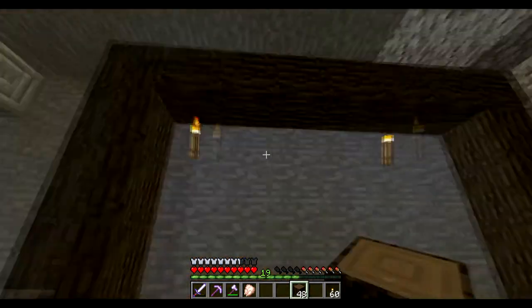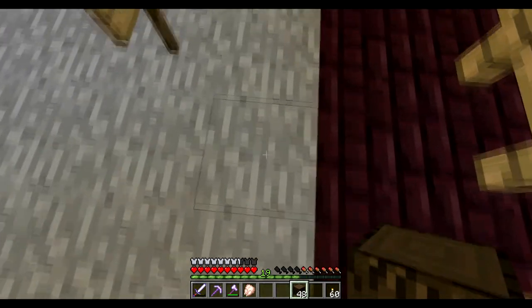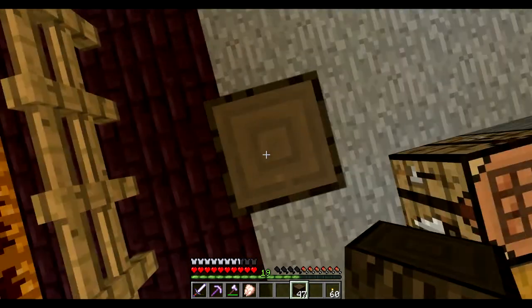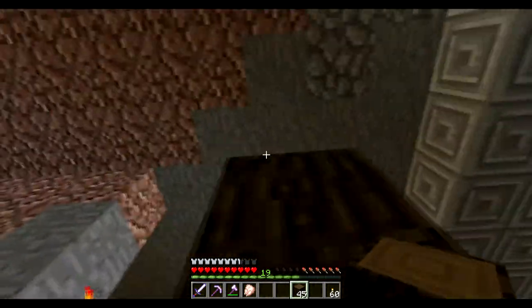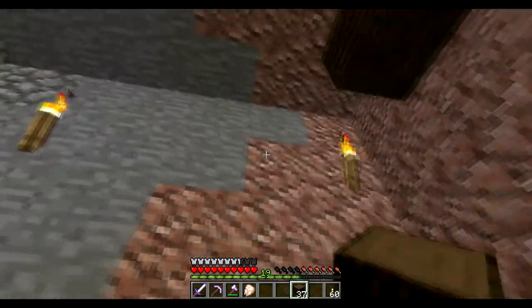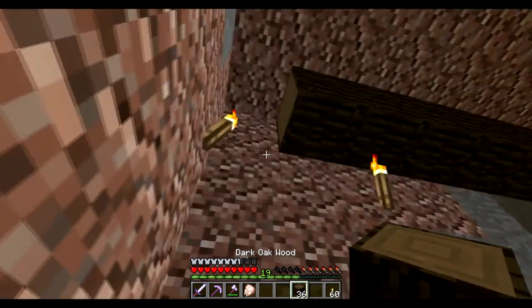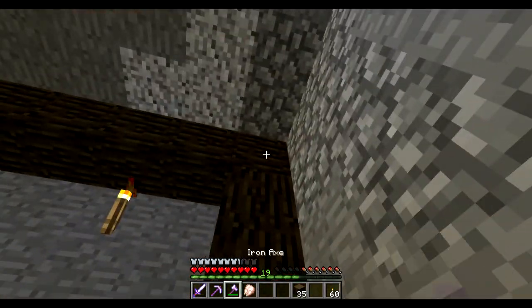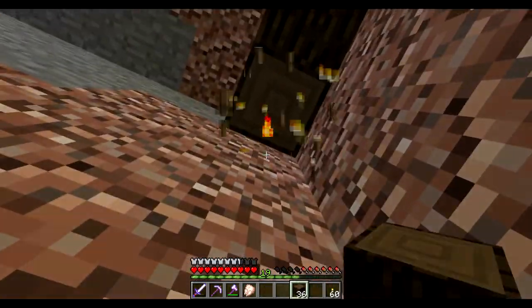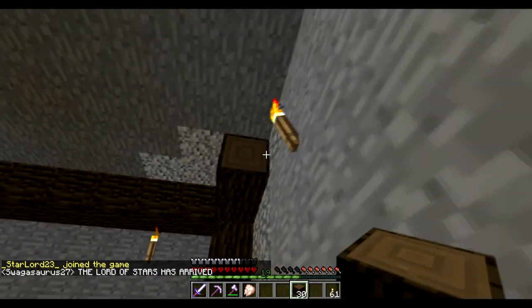There we go, there's that side. We're gonna go one, two, three, four, five, six, seven, eight, nine out. Three, four, seven - okay, that's okay. I want the corner sticking like that, let's do that on this side. Put a torch there, there we go, go across.